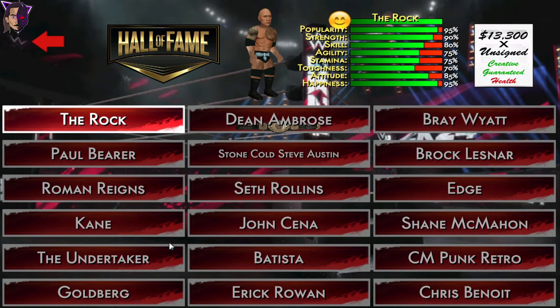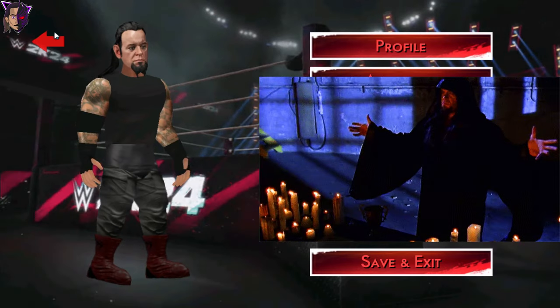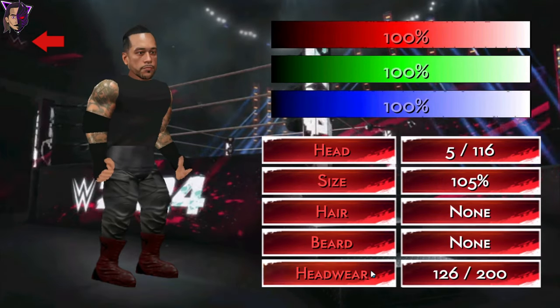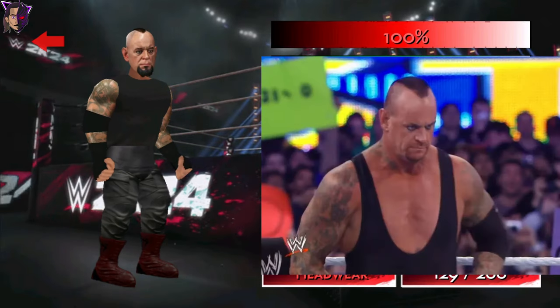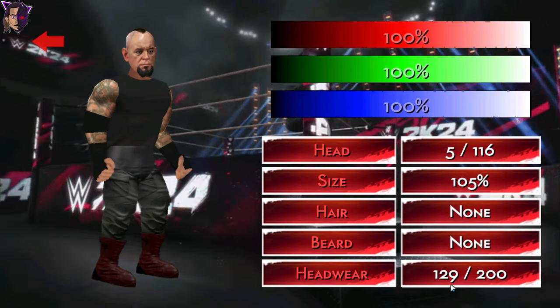I've also added some face textures for the Undertaker. You can see the Ministry of Darkness attire, here is the ABA attire of the Undertaker, and here is the Mohawk attire of the Undertaker. So you can choose whichever version you like the most and play as him.